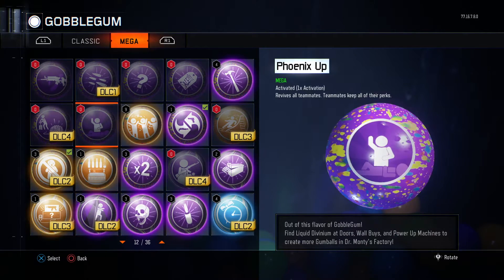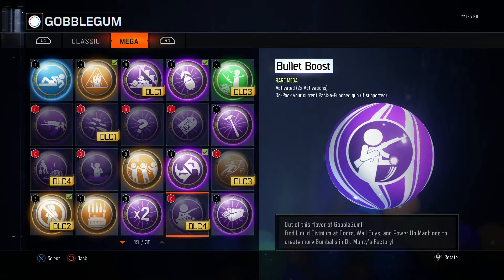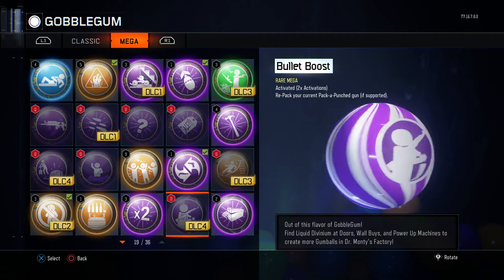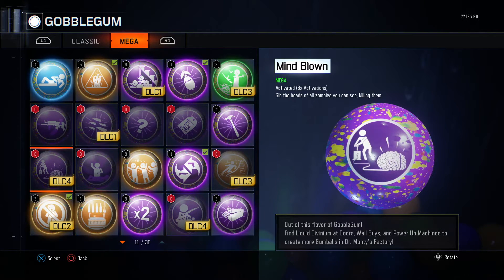Moving on to the mega gobble gums, we have some really cool ones. The first one lets you re-pack your current Pack-a-Punch weapon if it is supported. So you can Pack-a-Punch a weapon twice — however, if you have the Ray Gun, you can only Pack-a-Punch it once, so this gobble gum won't work on the Ray Gun. It will work on other guns such as the Man-O-War, Vesper, and so on.